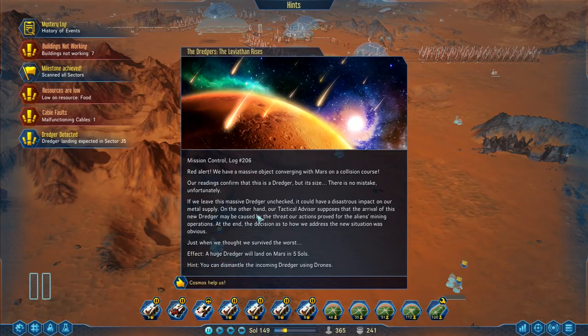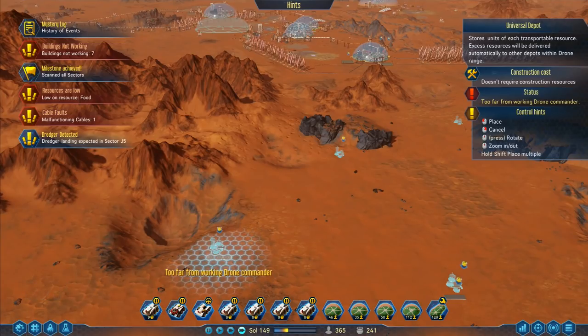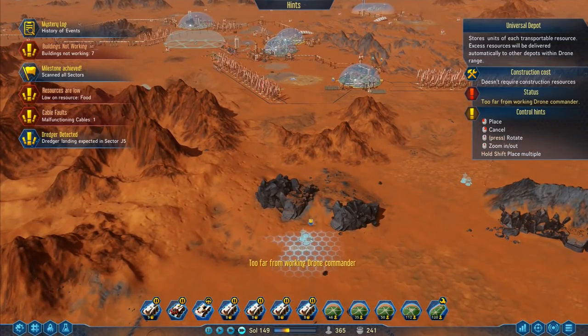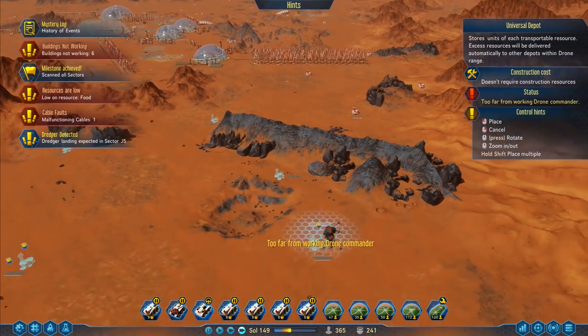We have a massive object converging with Mars on a collision course. Our radars confirm that it's a dredger, but its size — there is no mistake unfortunately. If we leave this massive dredger unchecked, it could have a disastrous impact on our metal supply. On the other hand, our tactical advisor supposes that the arrival of this dredger may be caused by the threat our actions pose for the aliens' mining operations. A huge dredger will land on Mars in five sols. You can dismantle the incoming dredger using drones — that would be pretty cool.